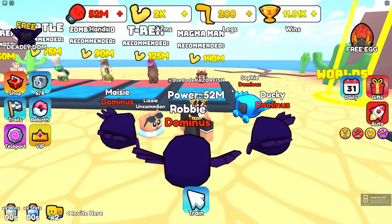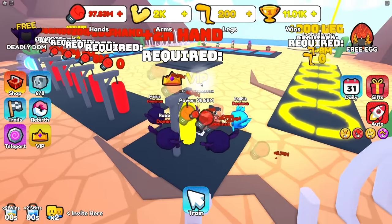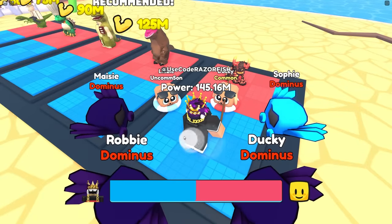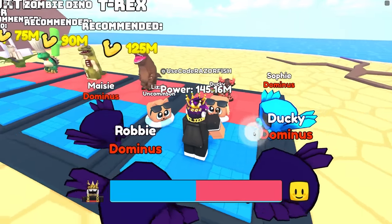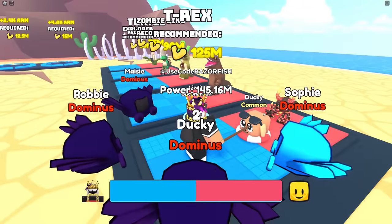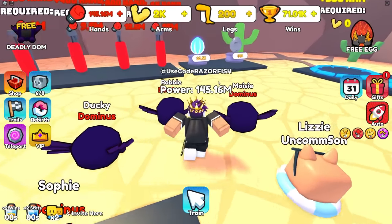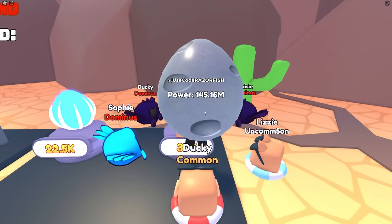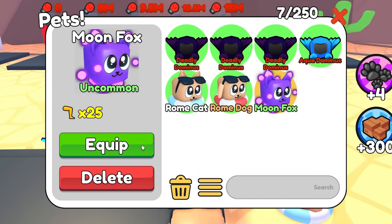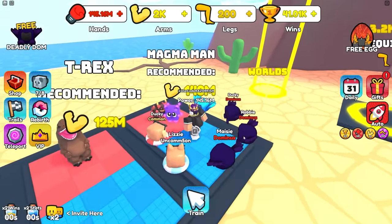World Three is like a dino world and magma man requires 140 million strength. With VIP I'm getting 2 million every time - this game is too easy. I already have enough to beat magma man and I instantly beat the bosses. I checked the world pets - a moon fox egg costs 30,000 wins and I got an uncommon moon fox at 25x, not better than my Deadly Dominus. I need 100,000 wins to reach the last area.